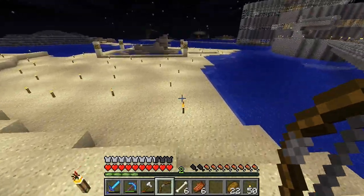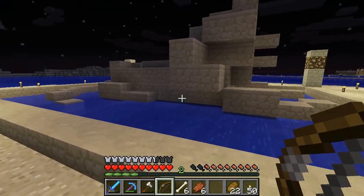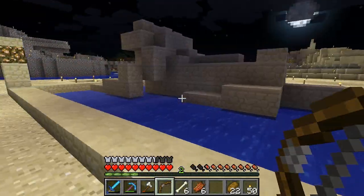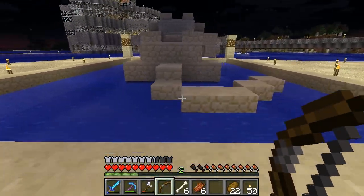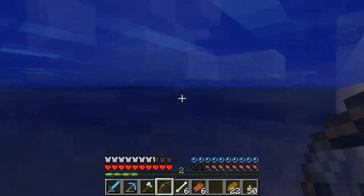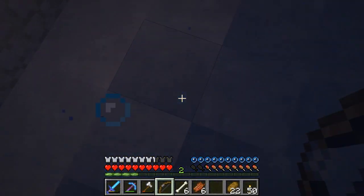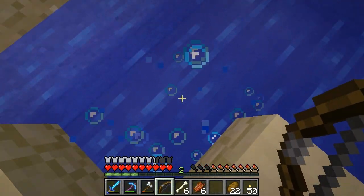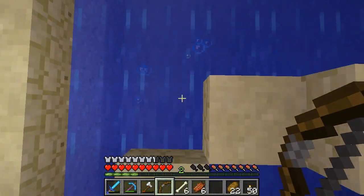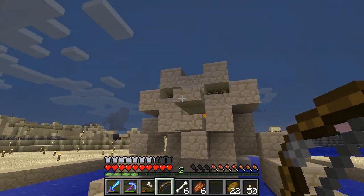Over here I made a Sphinx. He's got like four legs. I put lava in the mouth because it looks cool, and glowstone in the eyes, which doesn't look so great but whatever. Phil called me while I was in the water with mobs chasing me — that was interesting. You can get up onto half slabs that are above water if you do it backwards.